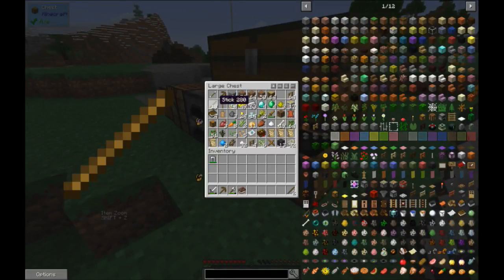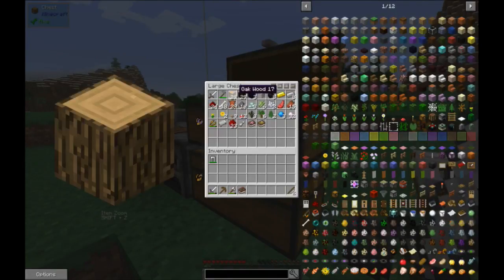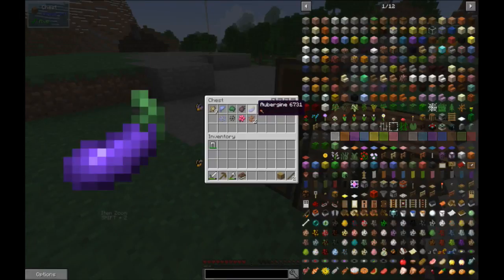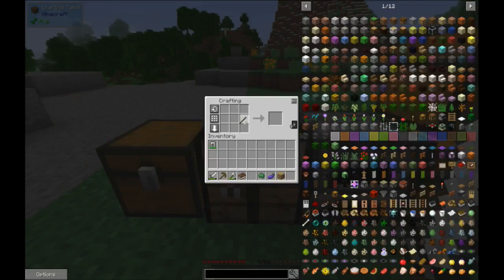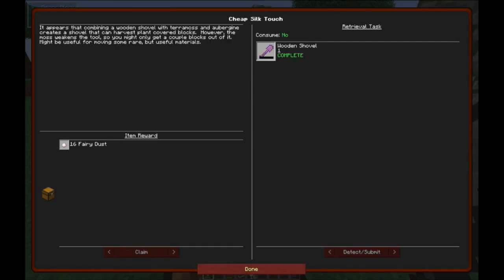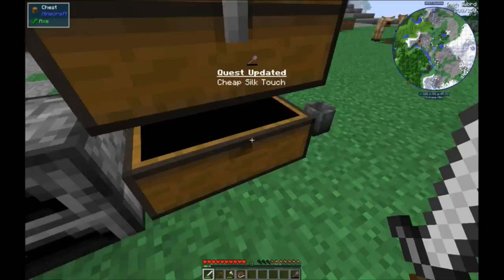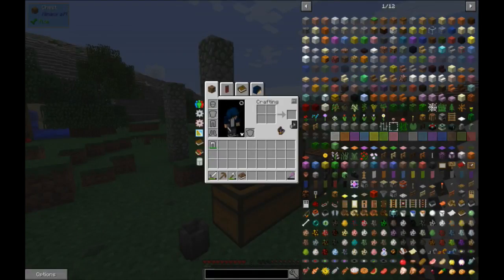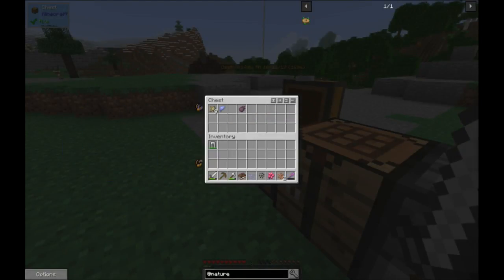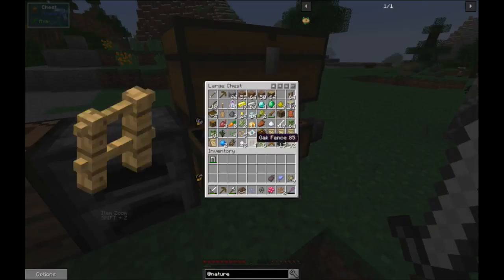If you were a piece of wood, I wouldn't have any. Let's try - there we go! I got wood. And then it said aubergine, and terramoss. Claim. We might... okay, let's stick that in here. Do we have Nature's Compass? We do. Four terramoss, four logs, and any sapling. So we need to get terramoss.